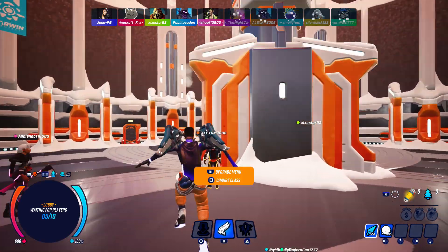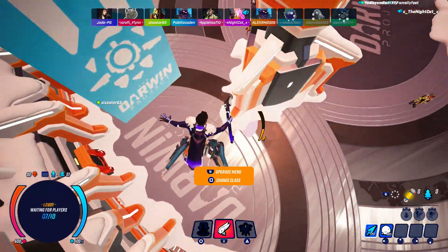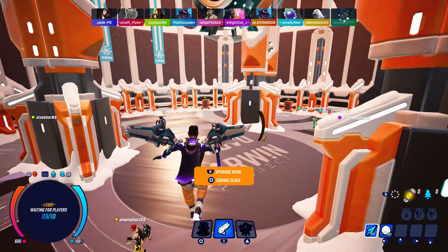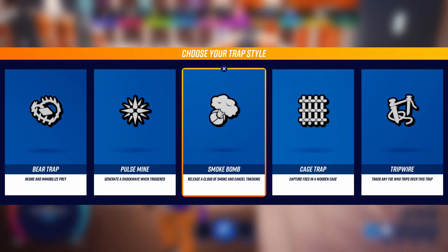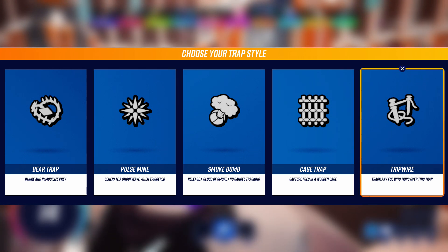You'll be able to pick up a bunch of different traps while in-game, either through loot boxes or being given to you by the director. You can use the D-pad — left, right, up, and down — to select which ones. You can only carry up to four different style traps, and there's a certain limit for each amount, so you can have only maybe three smoke bombs, three box traps, or three tripwires.